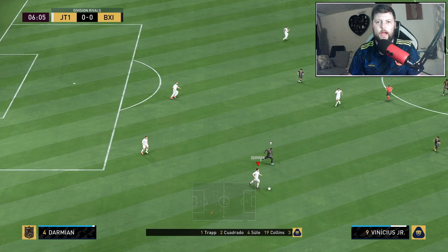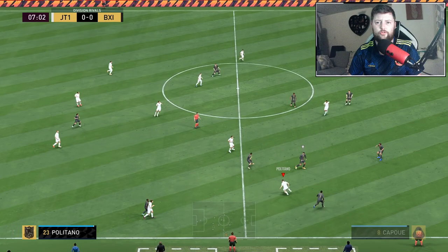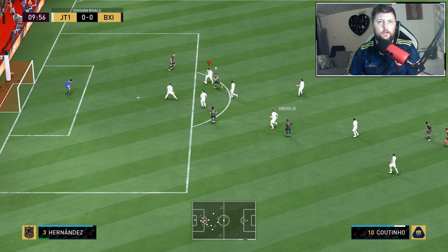Another point I really didn't mention for Damian is he's a five-star weak foot. We go into a bit of speed-lag but manage to get the ball back straight away. That five-star weak foot is always going to be handy — at a minimum I don't think right backs need it, but it's always there just in case.